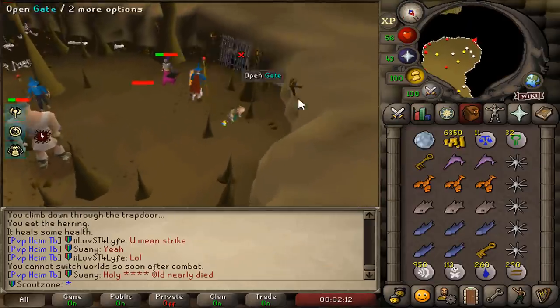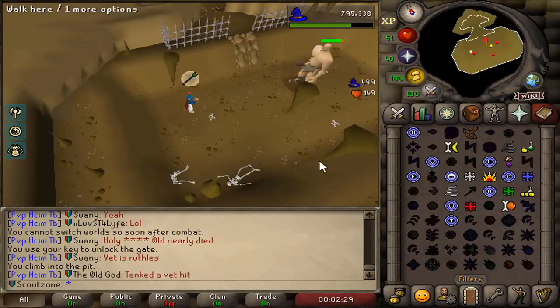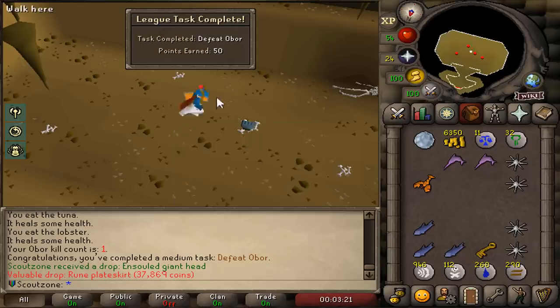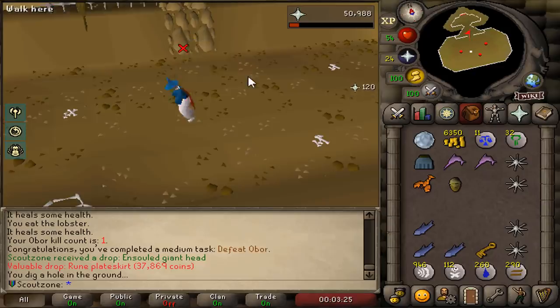We got the giant key - let's do our first boss fight. Based on this guide, I should just snare it and attack from the distance. Our first boss fight completed. We got a rune plate skirt as well - 50 points. That's a great drop.